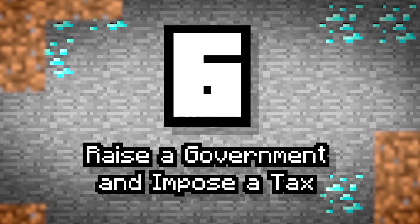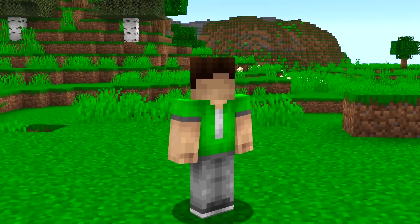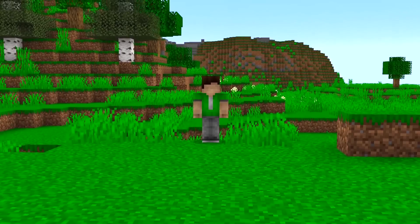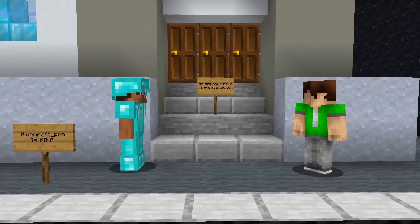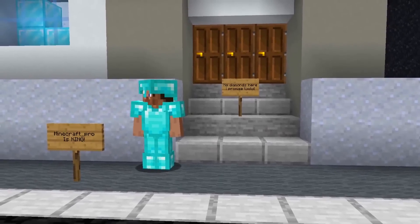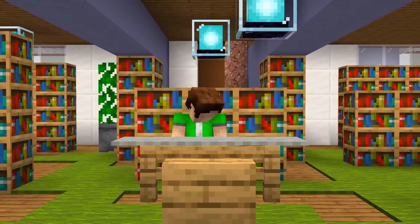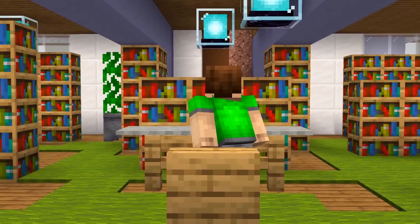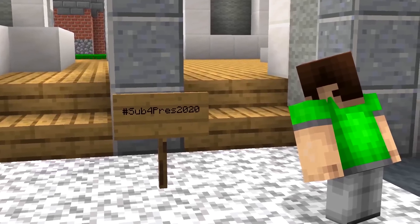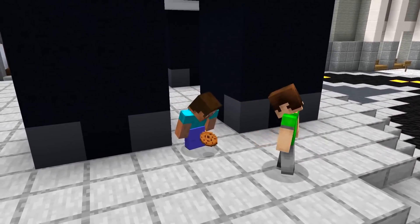Number 6: Raise a Government and Impose a Tax. When in doubt, why not create your own economy, justice system, and even taxes to ensure that everyone stays in check? Leave Minecraft Pro alone for a few days and make sure he isn't expecting something from you, so this server-wide change comes as a huge surprise. While waiting, head to the library — you can find all sorts of books there. Read some politics, become a politician. Finally, run for president of the server and make sure that everyone votes for you by giving them lots of cookies.